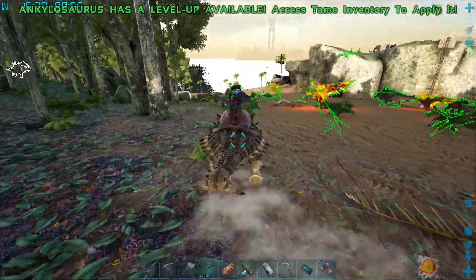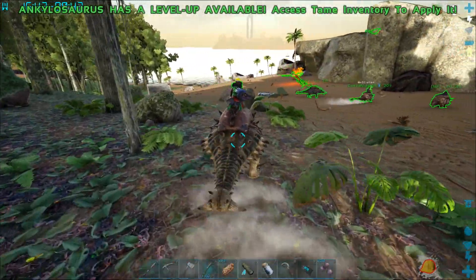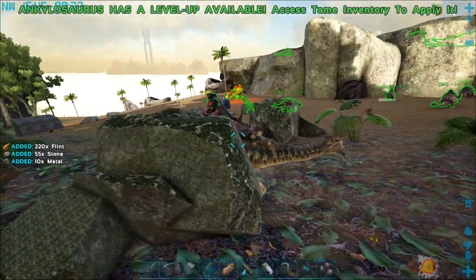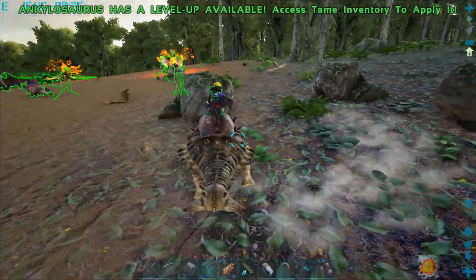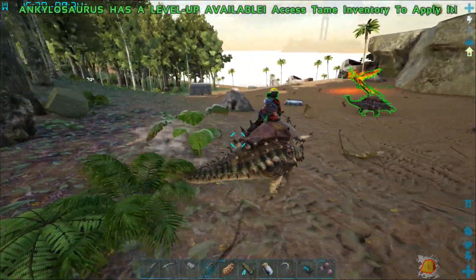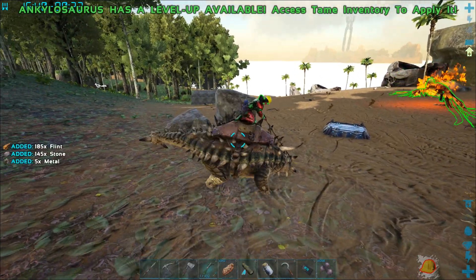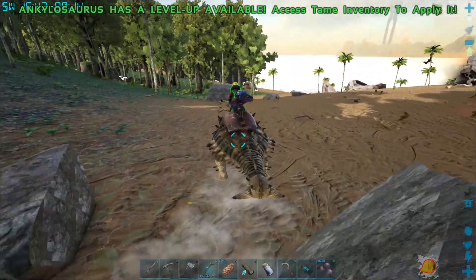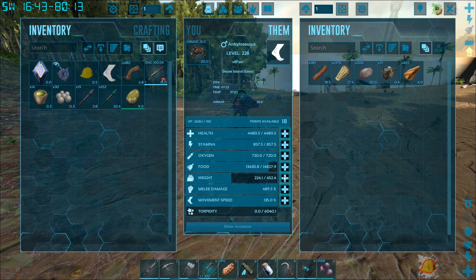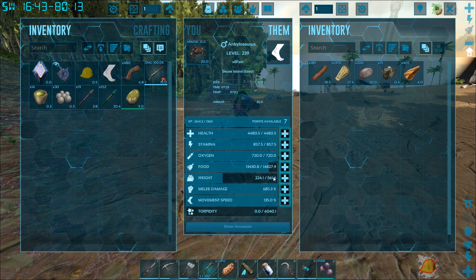This guy has about 8,000 stone on him — good. I feel like we're gonna have to move the crafting station down here or something because there's no way we're getting these guys up there. I guess I could just carry the stone. I'm gonna pump some weight on this guy. Actually, we don't need fiber — just wood, thatch, and stone.